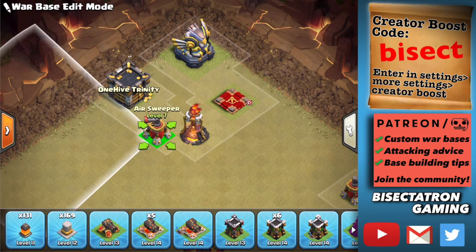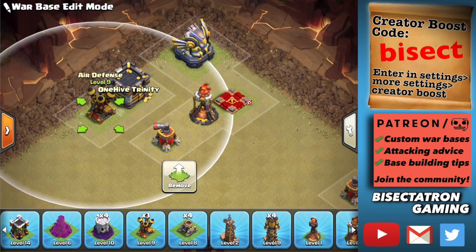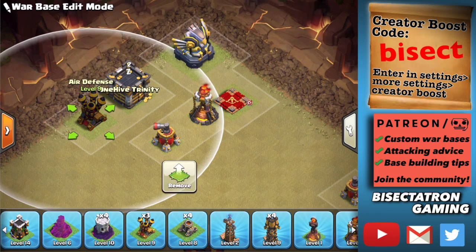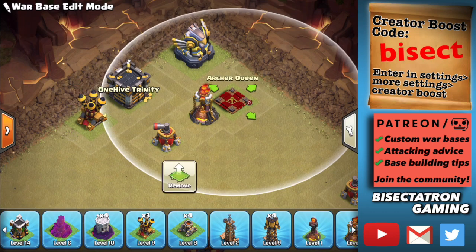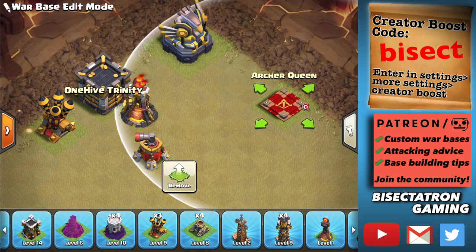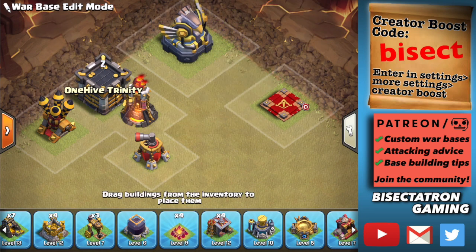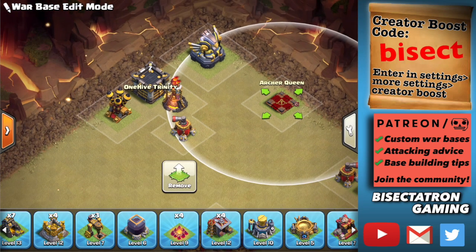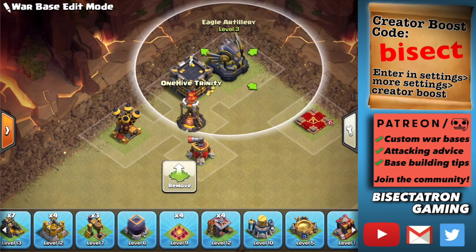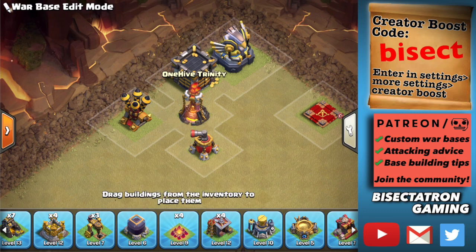The same spacing goes for buildings like the air sweeper and the inferno tower. Also, the air defense — you don't want to pair that up with any of these either, because most attacks use dragons or lalo and they want to take advantage of your base not being able to defend against air after the lightning spells are used. The queen is a little different — she has to stay even farther away because she wanders around. Ideally, you want about four tiles of space, roughly an army camp's width, between the queen and any of these other buildings.